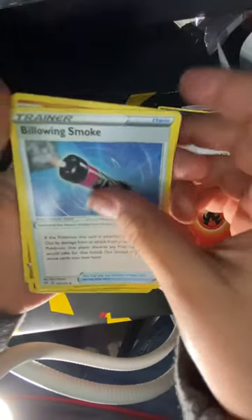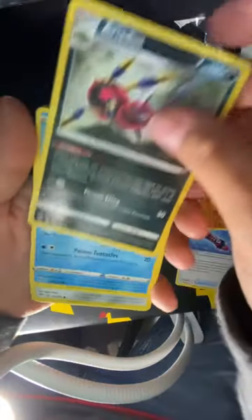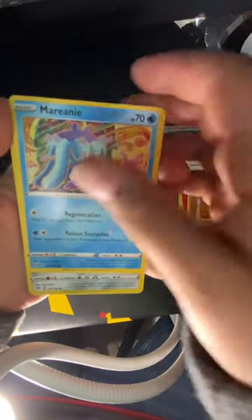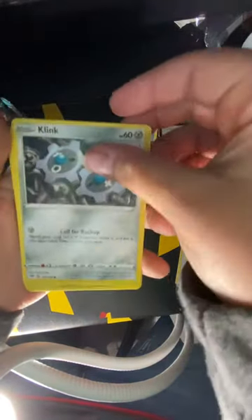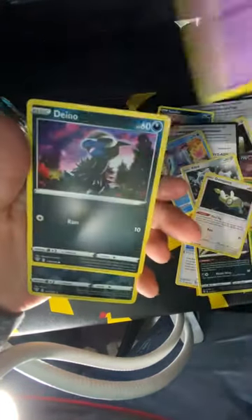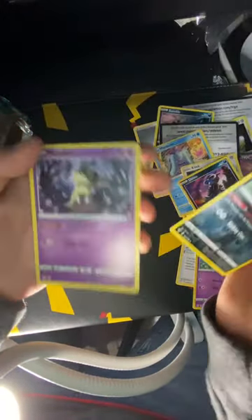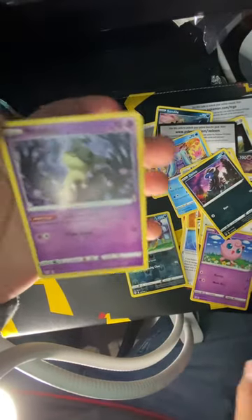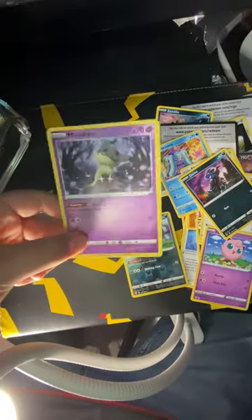Leaf Energy, Fire Energy, Fire Energy. We've got Weezing, Dugtrio, Marowak, Klink, Dusparce, Jigglypuff, Deino, Liepard. I don't remember this card — yeah, non-holo Mimikyu at the end.